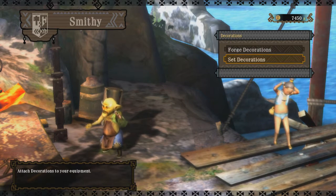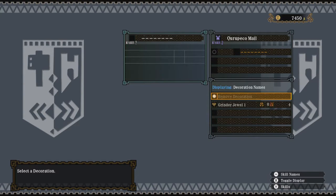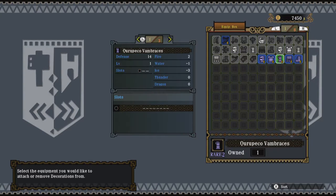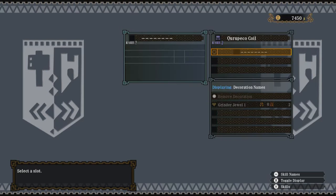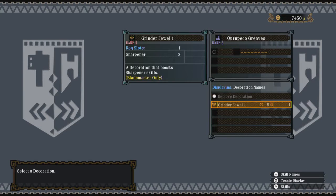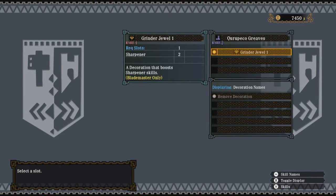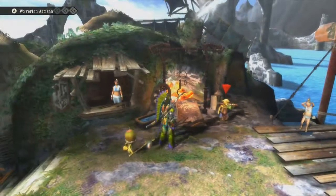In order to set the decorations, you have to go to 'Set Decorations.' You need to have slots in either your weapon or your armor. This one has one slot, so I am just going to fill everything here up with jewels. I do believe you have to pay the smithy in order to set these decorations, and that might not seem like a whole lot — it's like 10 zenny per jewel — however it adds up over time.